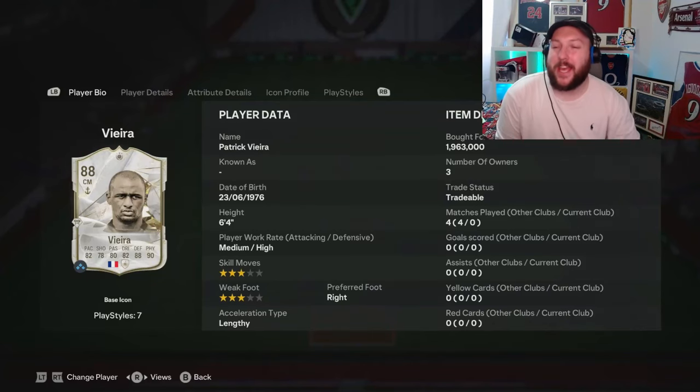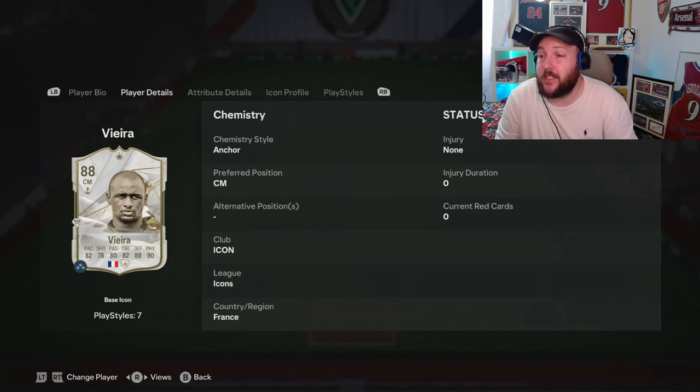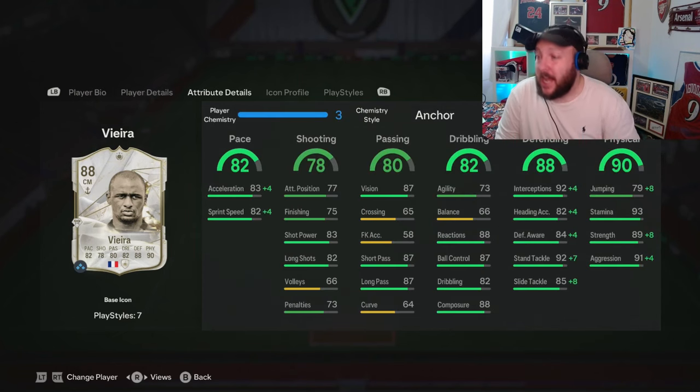We are looking at Patrick Vieira today, 88 rated, medium-high work rates, 6 foot 4, 3-star weak foot, 3-star skill moves, can only play centre mid. He has unbelievably good physicality stats, great defending, good agility, fantastic composure, and look at that short and long pass as well.